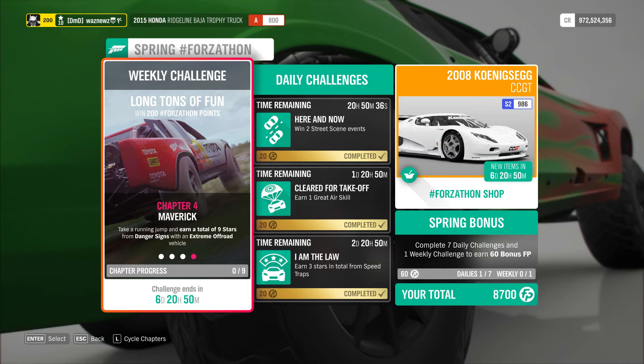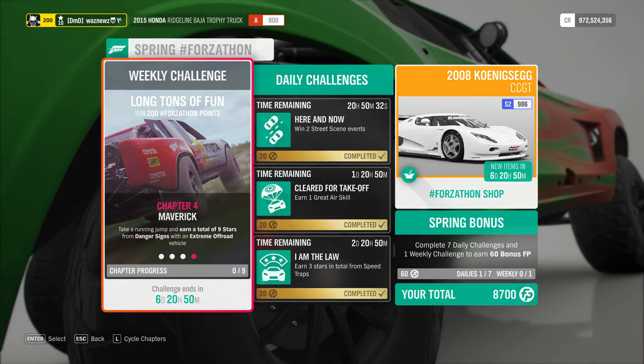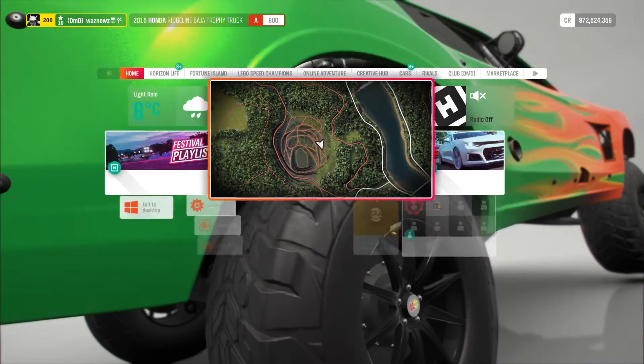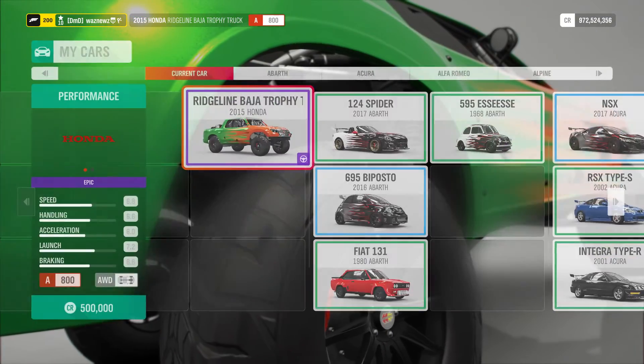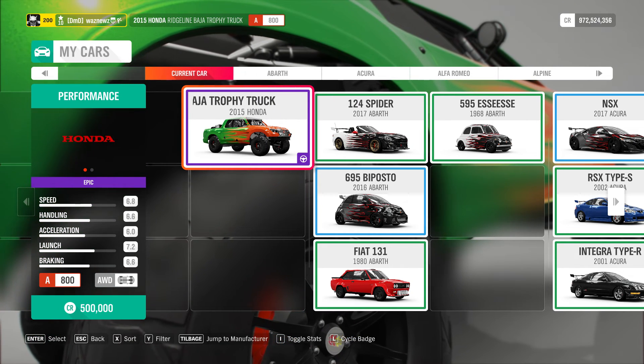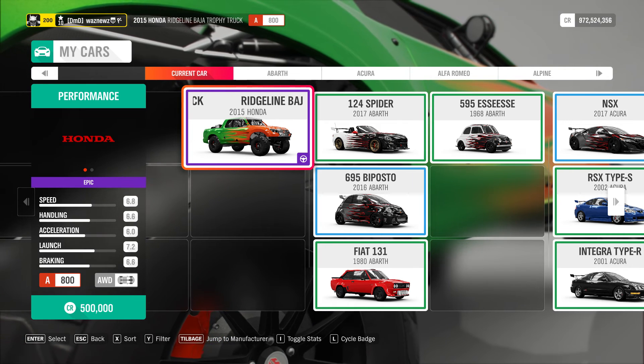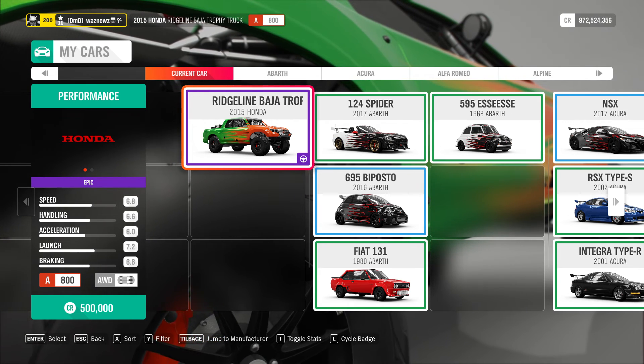And there we go. Now wasn't that easy? I think it was. The car I was using was still the same as in Pulling Power and thereby Chapter 2 - the 2015 Honda Ridgeline Baja Trophy Truck.